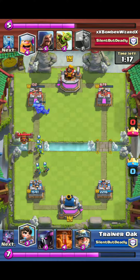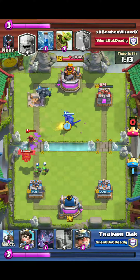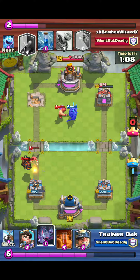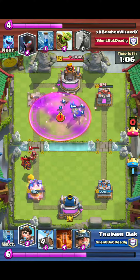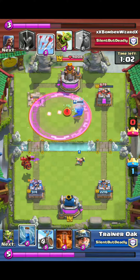Speaking of rockets and stuff, Rocket, Arrow, Lightning, Poison, Fireball, and Zap all got a nerf — a minus 5% crown tower damage. Maybe Supercell is pushing for an all-troop or building-type deck. I don't know, I'm obviously not in their brain, I'm just predicting.